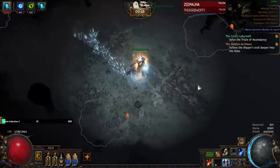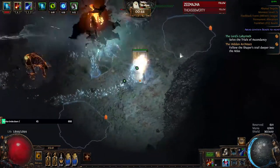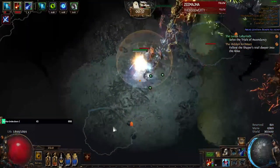Also yes, I am using mana flasks even though I don't need them, because I couldn't afford yet to get my Aziris Promise with good rolls and my Vessel of Vingta. That's gonna happen soon though.